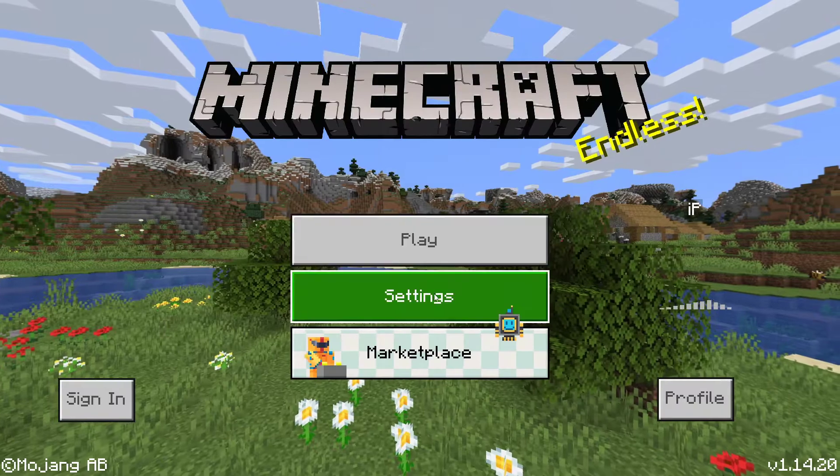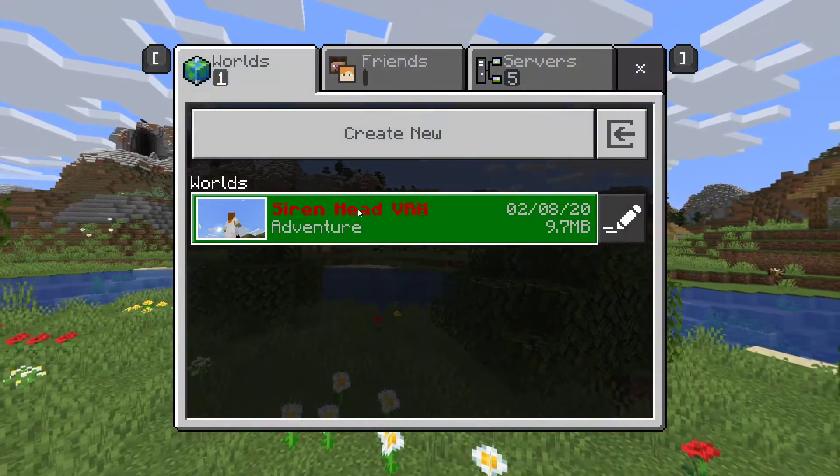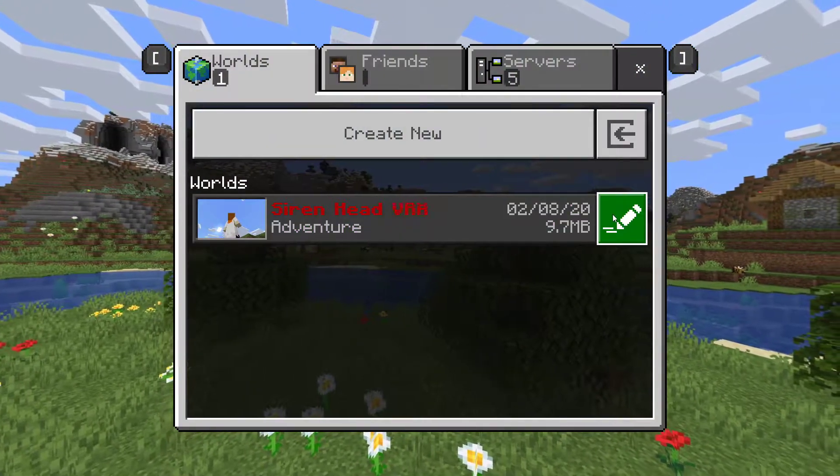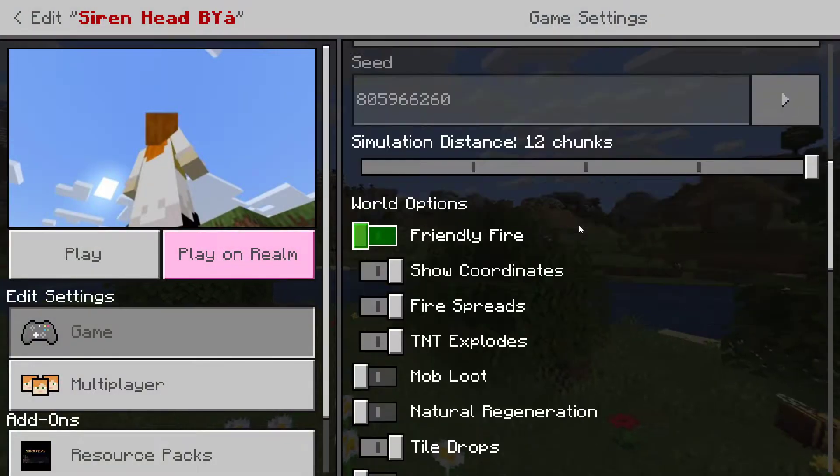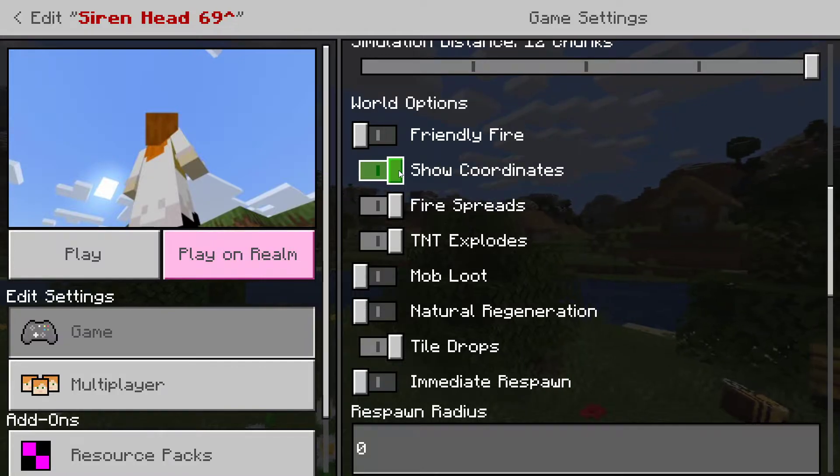And then, not in settings, but in play, you just select the world, go to edit by pressing on this icon, then you scroll down — not way too down — it's here: show coordinates.